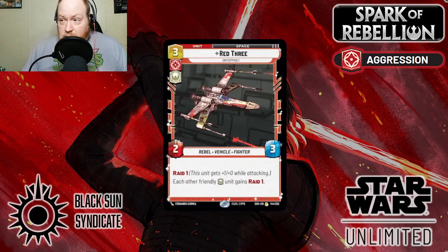Next up is Red 3 — one of the staple rares of the aggressive decks. A 2/3 space Rebel unit with Raid 1, so he's hitting for 3 on attack, and each other friendly heroic unit gains Raid 1. Spoilers — most of the decks you're going to build with this card are going to have the majority of units with Heroic as an aspect. This is another must-answer, because if it stays on the table for more than a turn, especially with multiple other units in play, the game just ends too quickly.